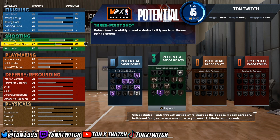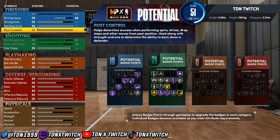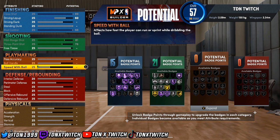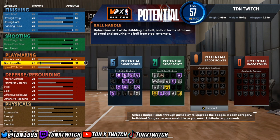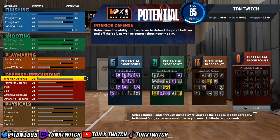For three-point shot, back it out. Max mid-range. Back out the free throw. Ball handling — back that out so you don't get ripped, because there's a lot of steals in this game. Pass accuracy you can put up a little bit, like to 70.